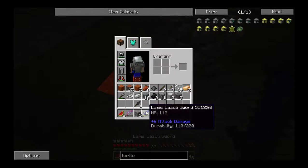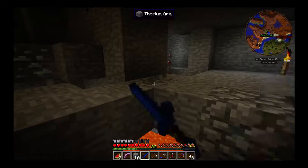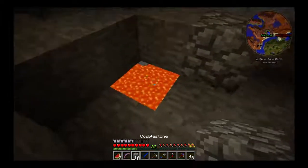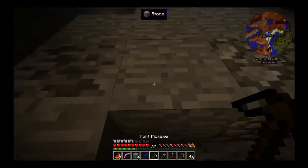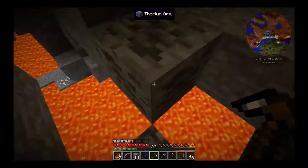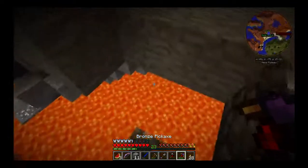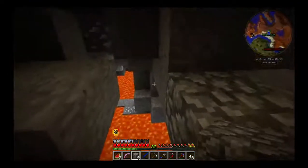I wouldn't go down that far, would you? I just dropped — that's why that cobble is there. I just dropped from right there to right there. That was terrible. Don't do that. That scared the hell out of me. Let's see — tunnel two. Come on. No fuel.